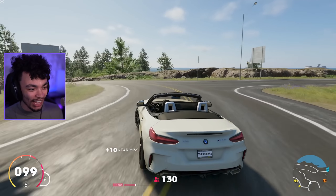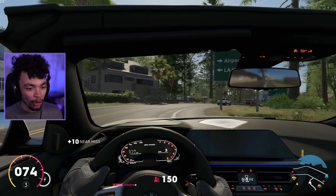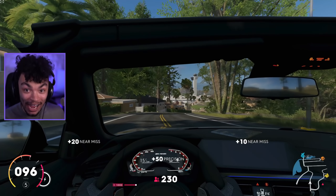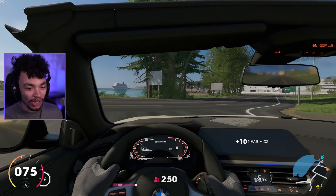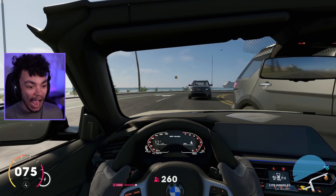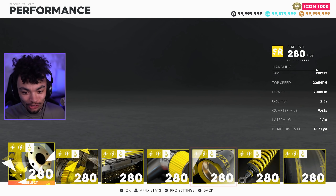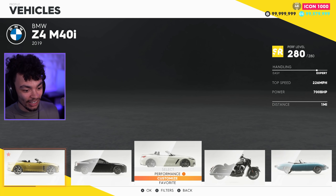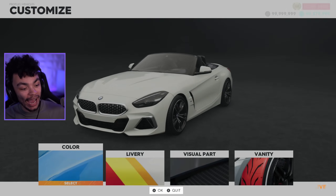They've definitely tweaked the handling of the cars — I didn't mention that in the previous video. They've made cars a little bit less turny. We'll have a look at the interior in motion. Now, if there's no customization for this car I will be angry — this car needs it badly. To give you an idea, the stats have clearly been fully upgraded: 700 horsepower from the get-go, 2.5 seconds not to 60, and all the other stats are pretty sick.